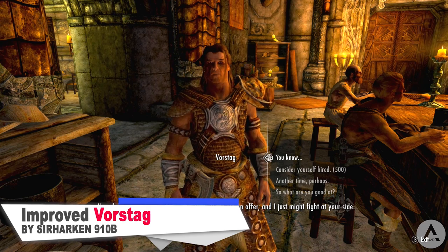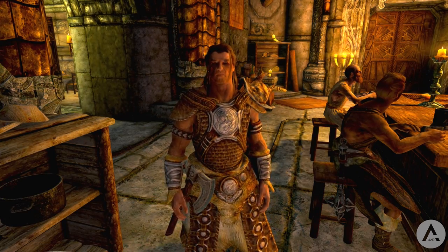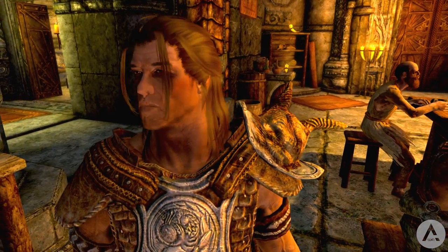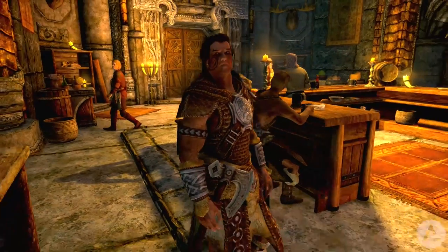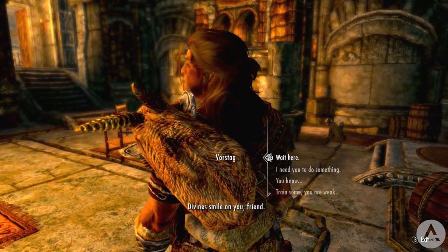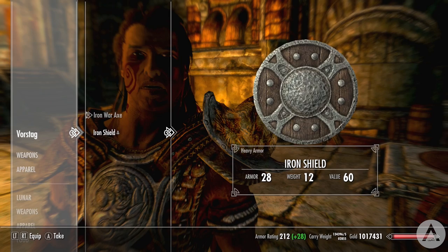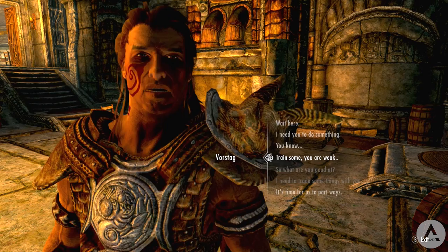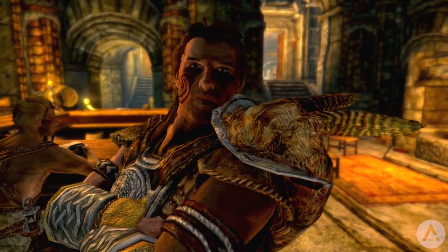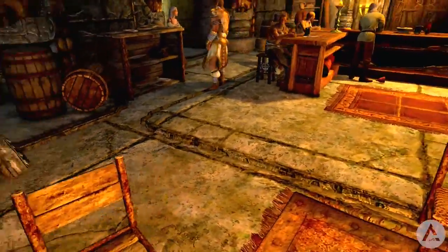Our next mod is Improved Vorstag. Vorstag is many people's favourite-looking male companion and one of the best male marriage options, but as a follower he can be annoying and clumsy when sneaking, he's not very strong, and he dies easily. This mod makes several improvements: his level cap is raised to 90 and he levels up with you; his class is changed from one-handed warrior to combat ranger; he's now trained in light armor, one-handed weapons, shield, archery and sneak; he has muffled movement and light foot perks so he won't affect the stealth meter; he is now essential so he won't die; and an imperial bow has been added to his inventory alongside the default hunter bow. He's been leveled up, given sneaking abilities, and set to attack from range more than up close. If you want a better Vorstag, check out this mod — he's found in the Silverblood Inn in Markarth.